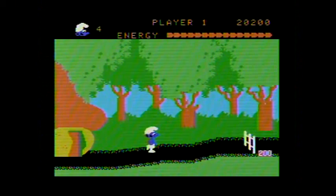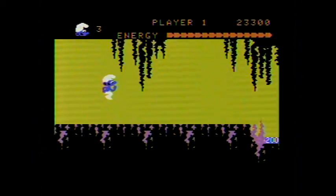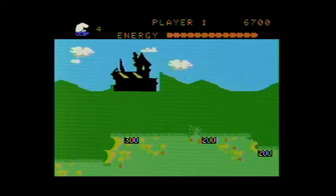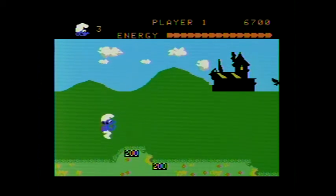You begin your adventure in Smurf Village and have to work your way through different backdrops: an open field, a cave, a castle — jumping over obstacles such as gates, ledges, and stalagmites. If your timing is off or you don't clear the obstacle, your Smurf falls comically backwards and you have to attempt the screen again. The difficulty of the jump is marked by a scorecard: 200 points for those you can clear with a single jump, and 300 for those with smaller windows of success that may require a double jump.